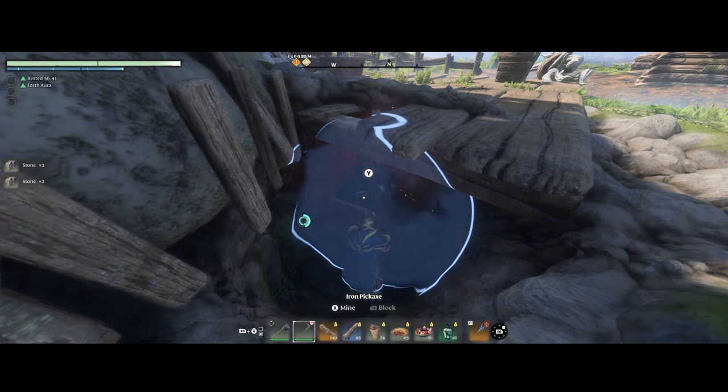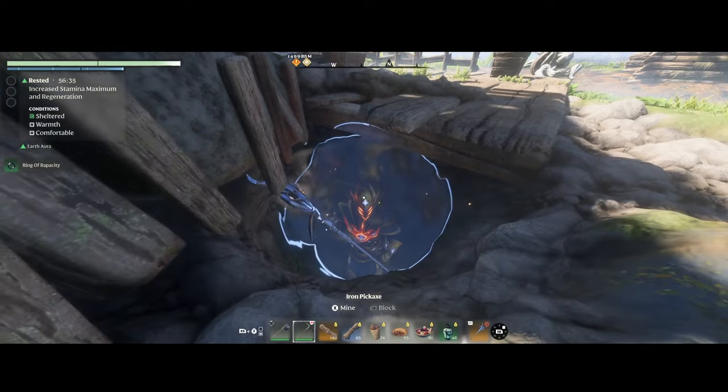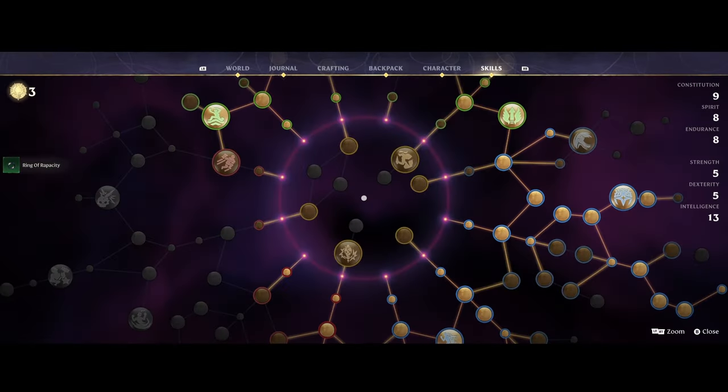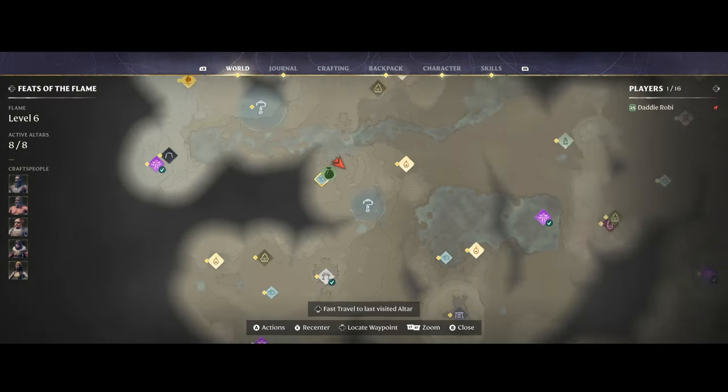And this is the chest right here. Once you open it, you get a ring of rapacity right there. Just take it and fast travel back to the same tower.